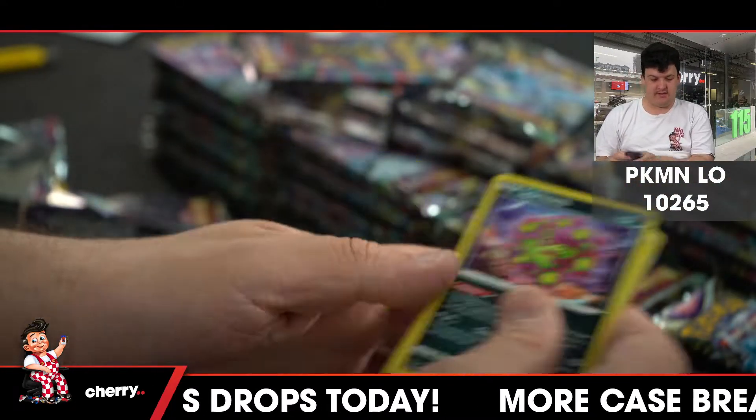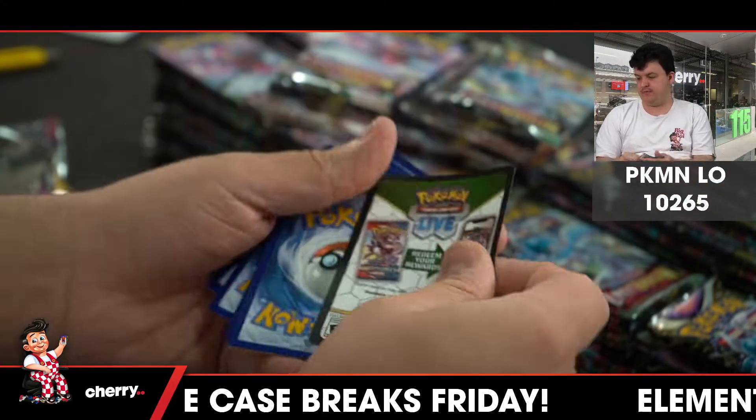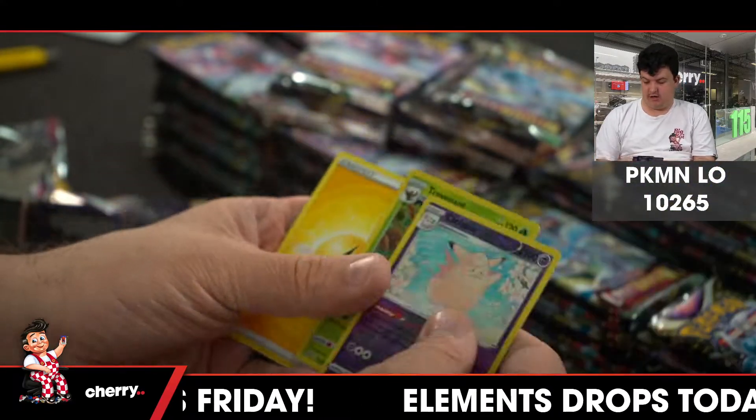Dustox reverse. Listen, they're pretty — hopefully in a case we can get one. Confable reverse holo. Trevenant.